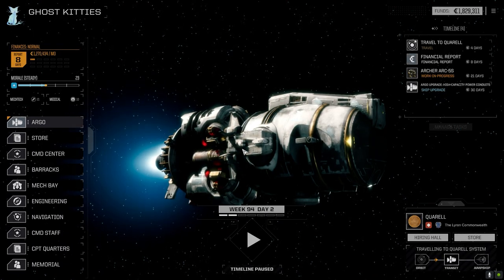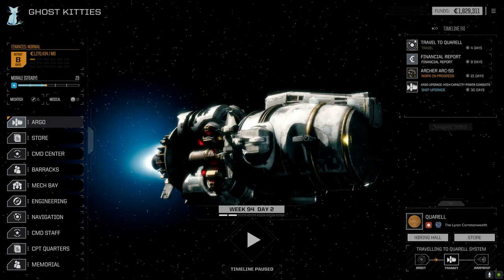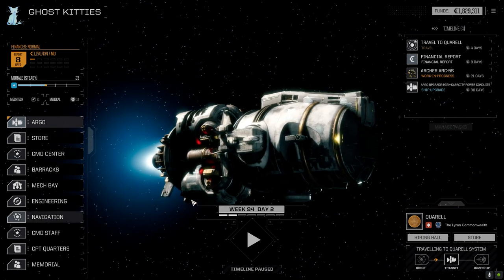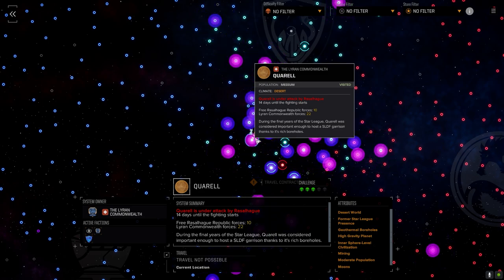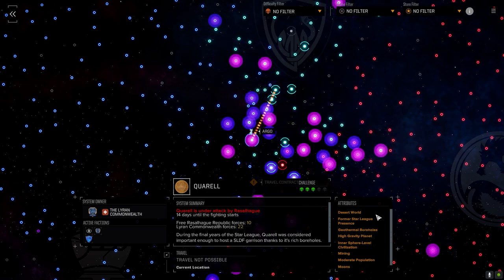Welcome back to the channel, another episode of Inheritance. We're on our way to Quarrel today - there's a battle about to take place on this planet between Rasalhague and the Lyran Commonwealth. We're on our way to help out. Rasalhague has forces of 10, Commonwealth has 22. It's a desert world, three skull planet, farmer starling presence. Hoping we can find some stuff in the store once we get there.